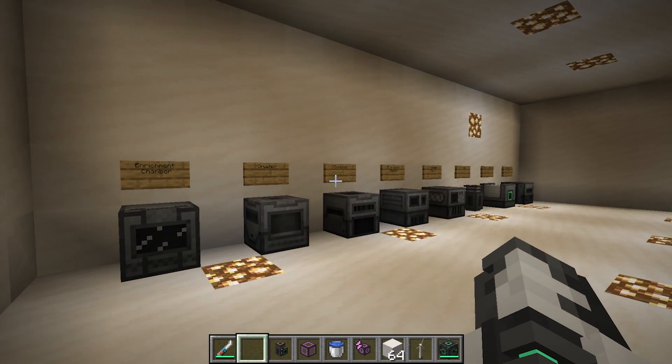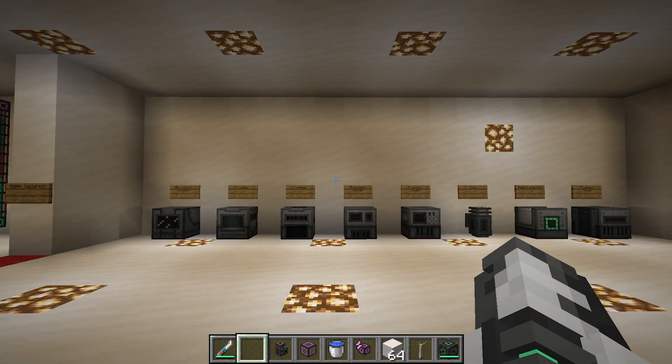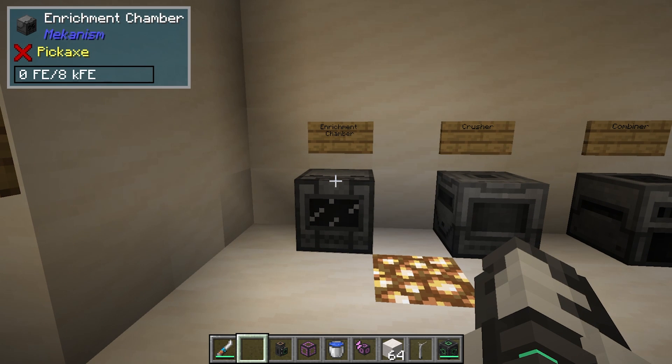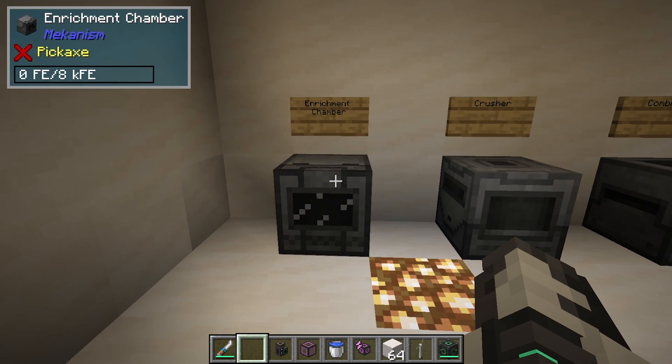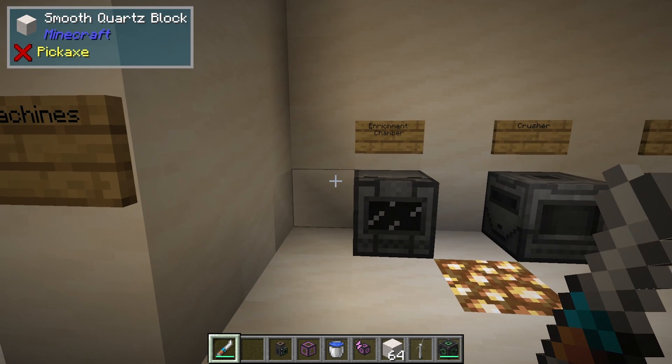Mekanism also has a lot of basic machines. I want to talk through not just the machines but also how to operate, use them, and put things in and out of them. We're going to start off with the configurator.